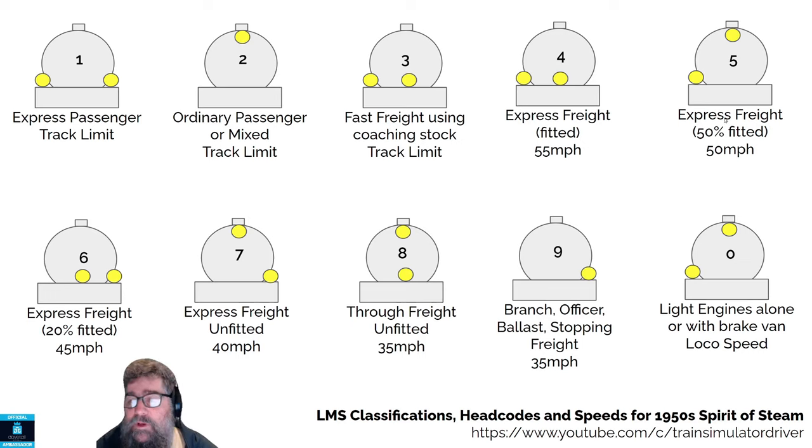The next one: if you're an express freight and at least 50% of your wagons have brakes, so they've been fitted. Now, in the game the red ones are fitted and the grey ones aren't. If you're using people's liveries and they're colourful, well, it's the coal wagons that don't have brakes — everything else does. But for an express freight, you put a lamp at the bottom and another lamp at the top.